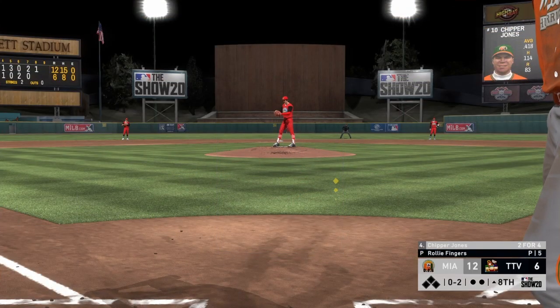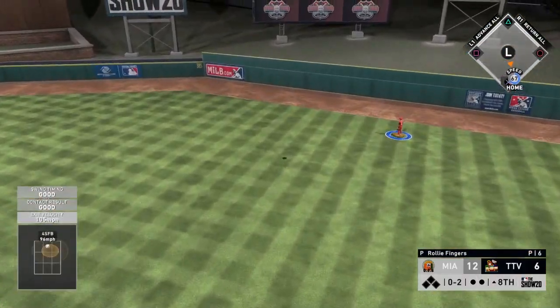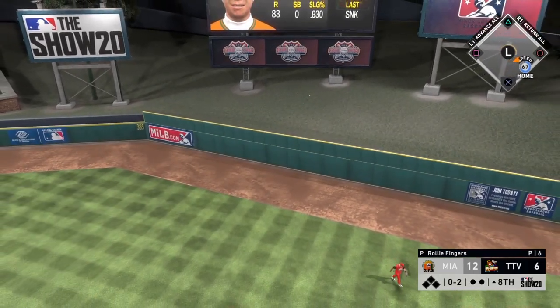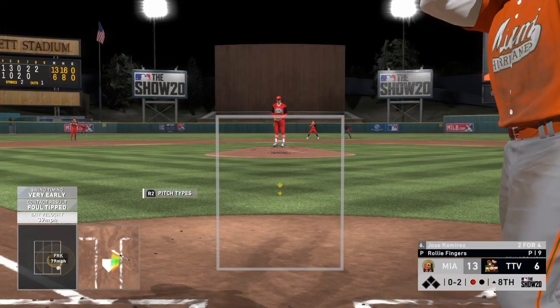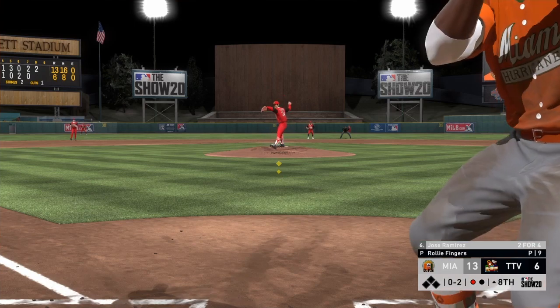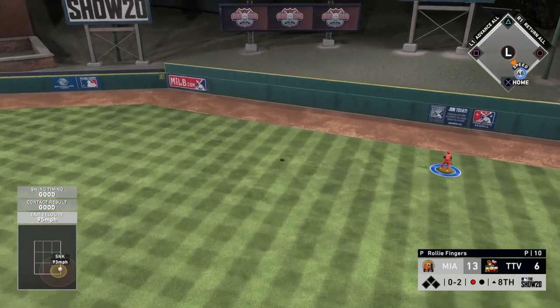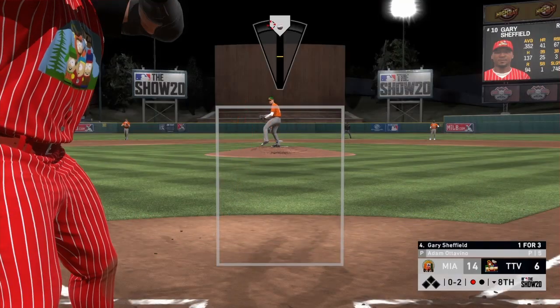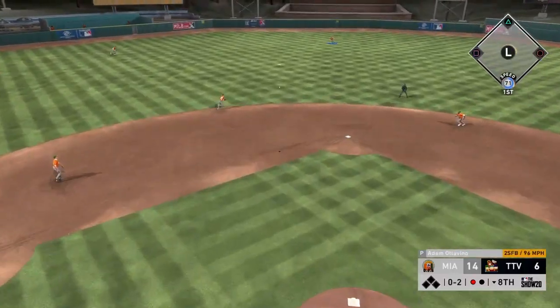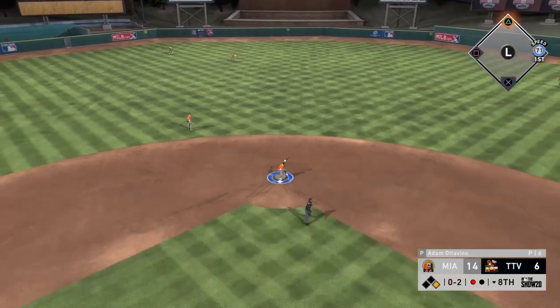Top of the eighth — we get a forkball down the middle to Thames and he hits it for a perfect fly ball tank. Then at 0-2, he tries a fastball over the middle to Chipper and Chipper hits it for back-to-back tanks. Now we're up 13-6. Ramirez comes up at 0-2 — sinker dotted on the black but we get to it perfectly for another tank. Up 14-6. We've got a nice eight-run lead going to the bottom of the eighth.